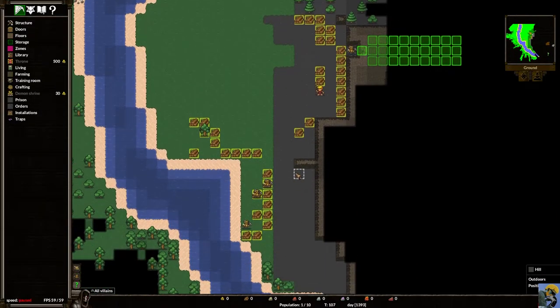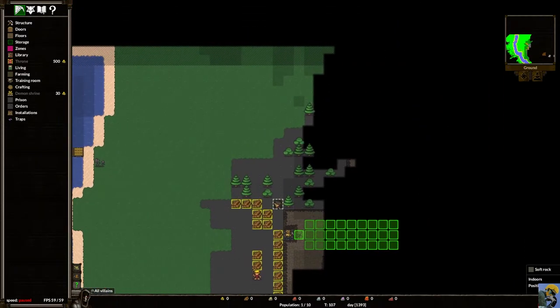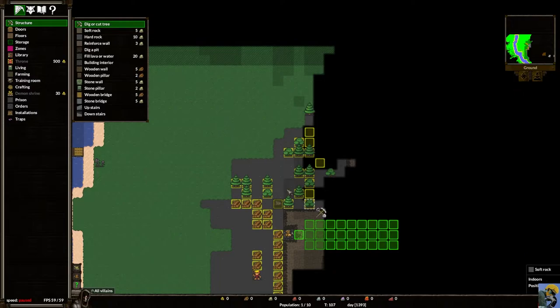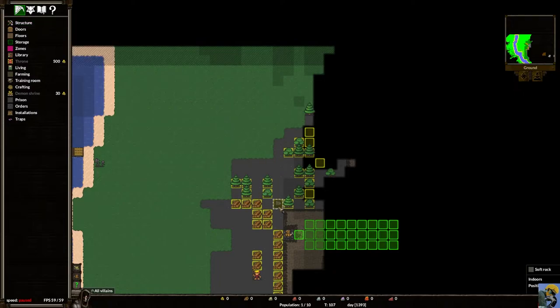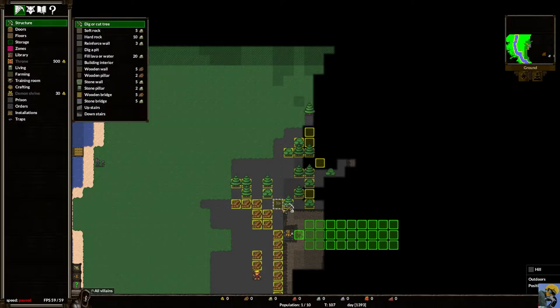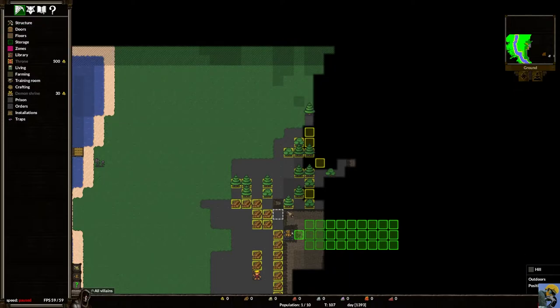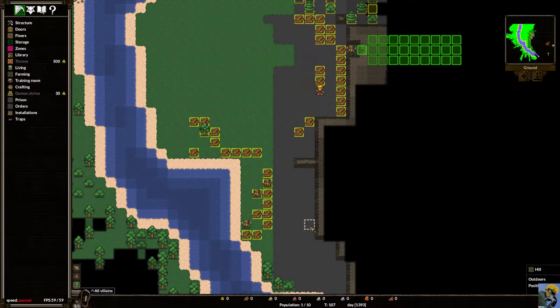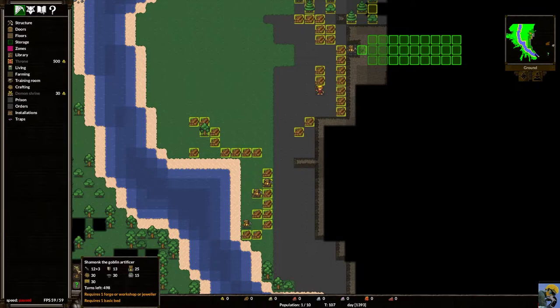All my other imps aren't doing anything because the trees I selected are all cut down. Let me give them more digging projects. I'll shift-drag a huge section to dig, but I don't want them to cut down a specific rock so I'll use D and left-click that rock to exclude it. Now, because we're playing the wizard, down on the bottom ribbon there's a sinister hooded figure with a question mark above it, plus an imp and a goblin artificer — these are minions in the area we can recruit.